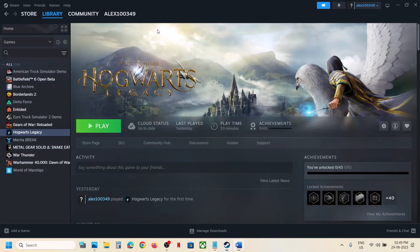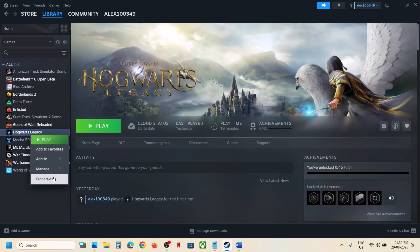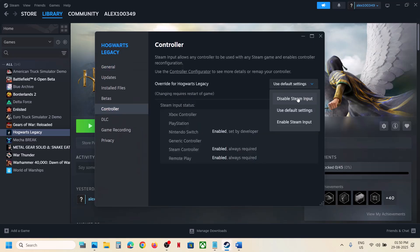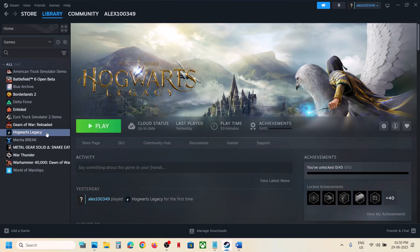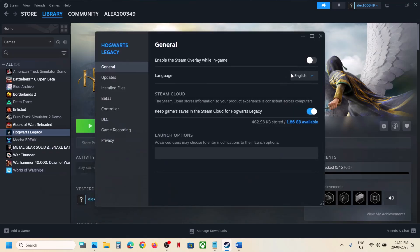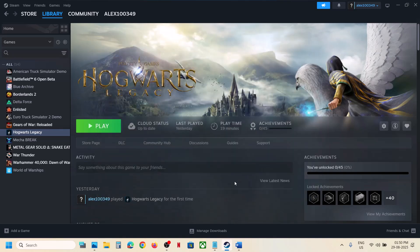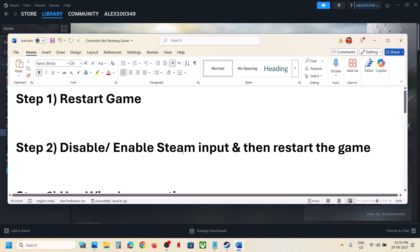If that does not work, disable Steam input. For this, make a right click on the game, select Properties, go to the Controller tab, and disable Steam input. Then relaunch the game and check. You can also try to enable Steam input and see which one works fine for you, or go for default and follow the next step. When you make changes, you have to restart the game.